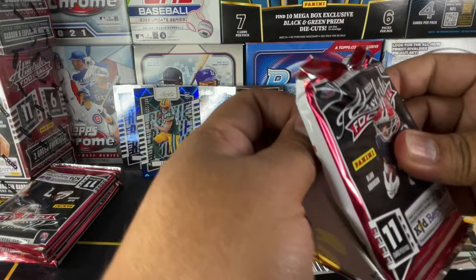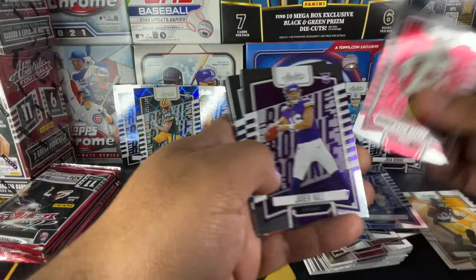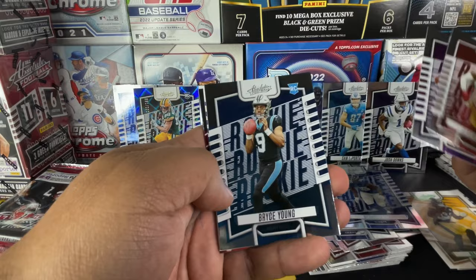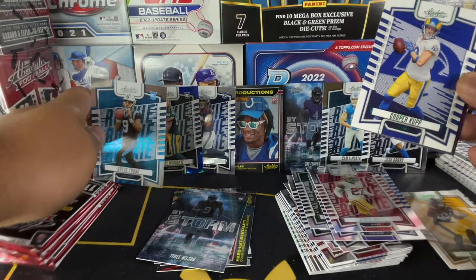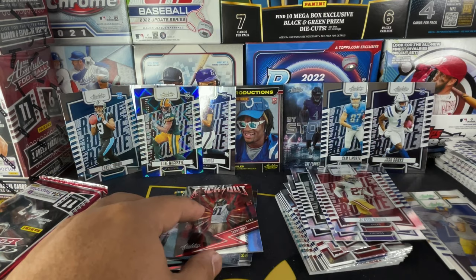But now that we hit that, I don't think we're gonna hit a kaboom out of this box — I doubt they'll include more than one hit. We got Jair Brown, Jaren Hall, Bryce Young. Cooper Cup on the green, Rockout Torrey Holt. Those inserts — they are pretty nice.